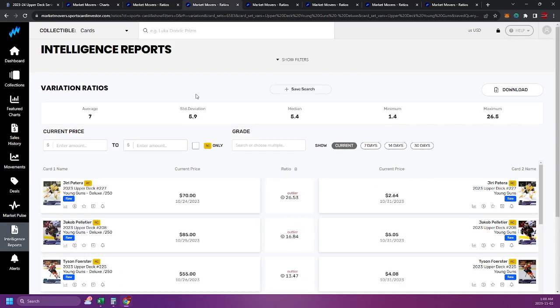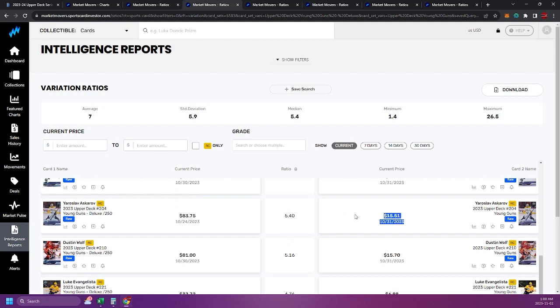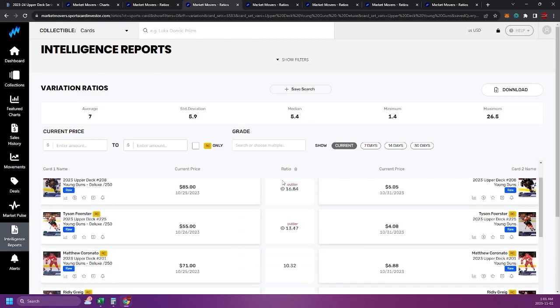Then we got the Deluxe, which is a regular card but numbered out of 250. We can see some outliers here that sold at 26 times or 16 times multiple — typically if they trade as an outlier it's because they're a lower dollar card. When you get into $30, $40, $50 cards, here's a $15 card which is higher dollar relatively speaking — Yaroslav Askarov — and he's trading right at the median at 5.4. So the higher dollar the card, the closer it tends to trade at the median. Dustin Wolf, another $15 card, also at a 5.4 multiple on the Deluxe out of 250.